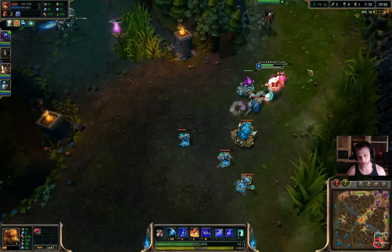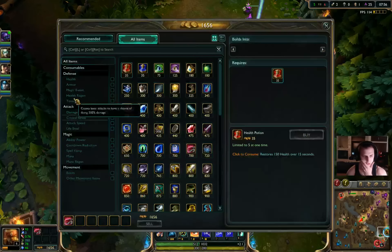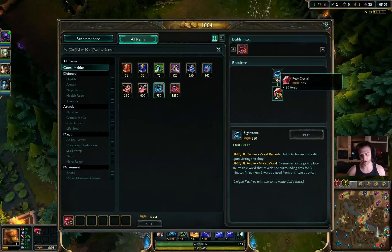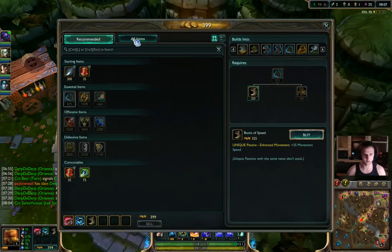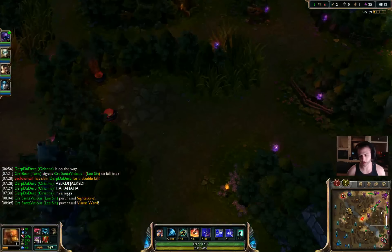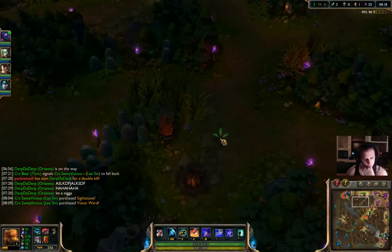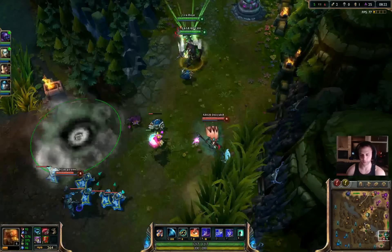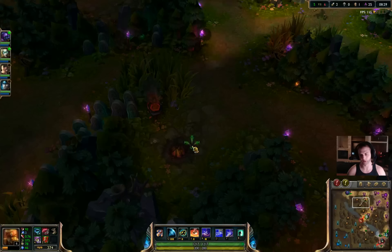They're trying to bait me, because their AD carry and support are actually coming back right here. I'm going to go get my boots and my Sightstone. He gets Sightstone on Lee Sin just because he's extremely mobile, and ward hopping allows him to get around the map a lot better since his W is so abusive. I'm also going to get a pink ward and a health potion, because now I can solo Dragon at any point I want.